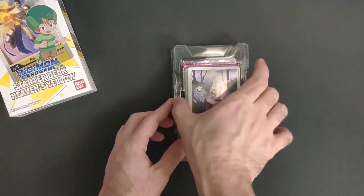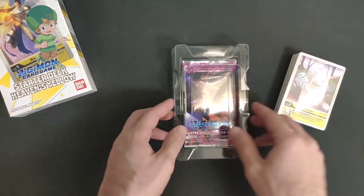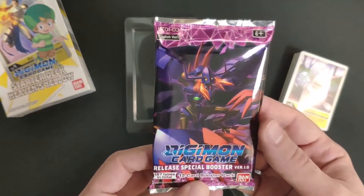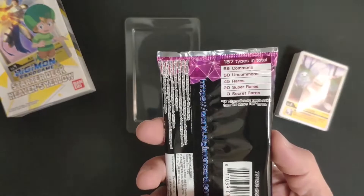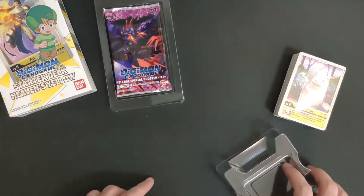First of all, you get the deck of cards protected in some kind of plastic wrapper, and underneath you will have the booster pack - in this case the Release Special Booster Version 1. It has a cool art style, so we'll open it in a bit.